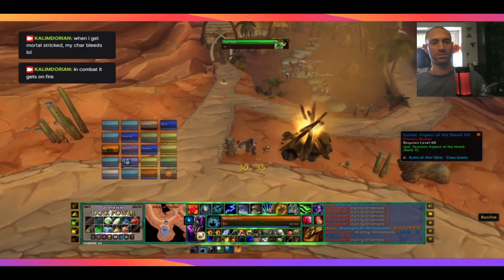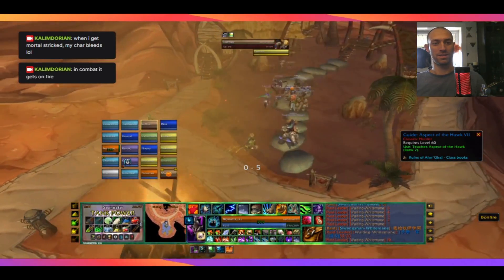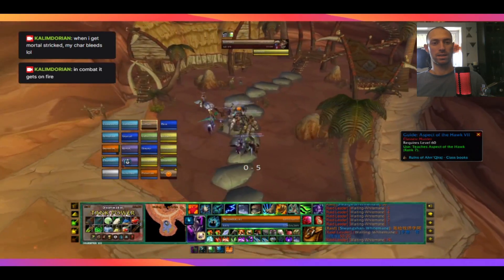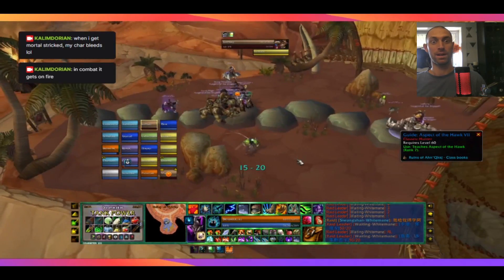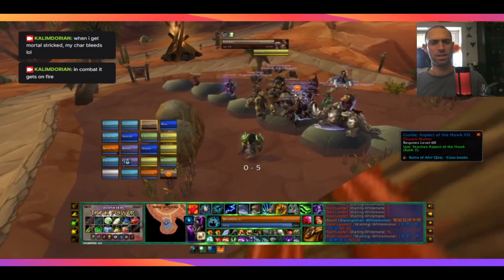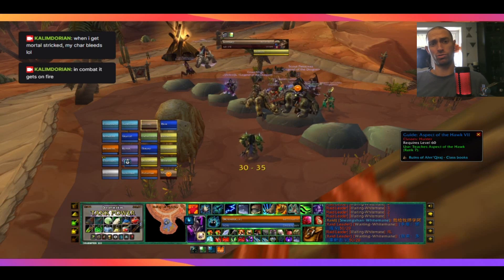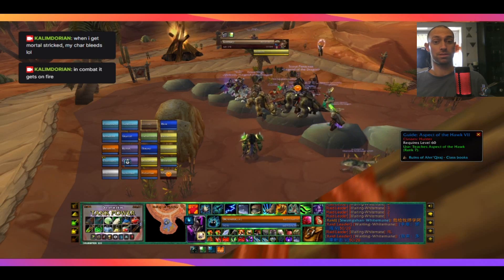Hey y'all, Dwarflord here. I want to show you this really crazy custom UI that this player is using. This is Druidster, they play on White Man Classic Era. And anytime I log in, they whisper me on their spy character like, 'that's not a UI, this is a UI.' So this is a UI that has taken them three years to make.